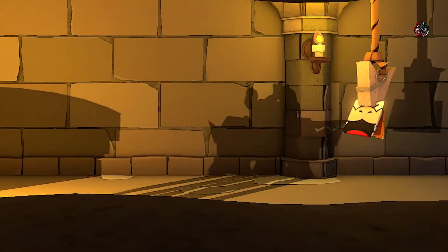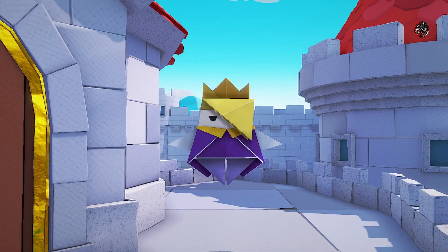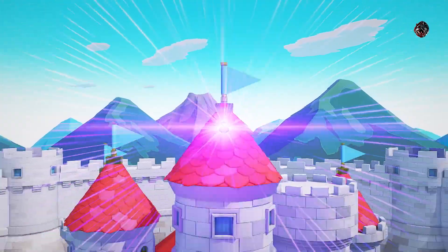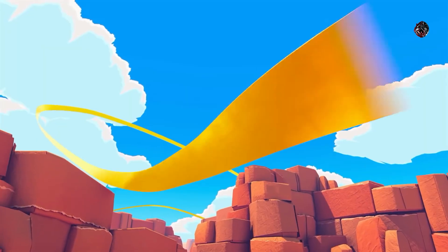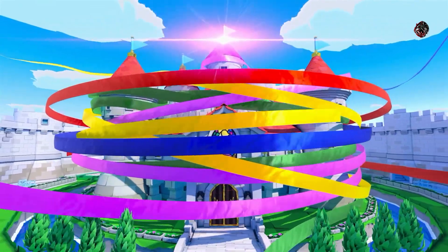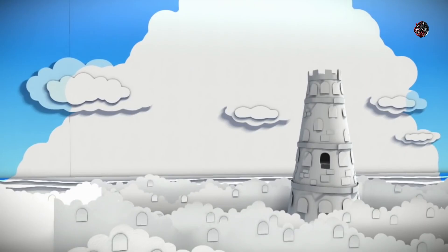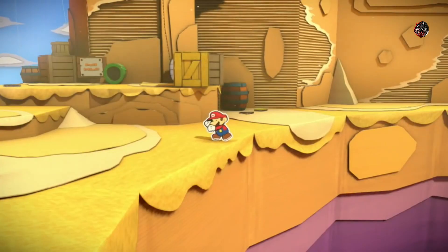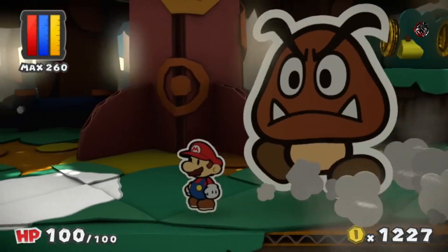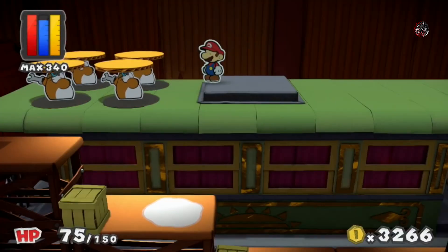King Ollie of the Origami Kingdom has invaded the Mushroom Kingdom, turning its denizens and crown princess into folded paper subjects. Few were spared, not even the usually cunning King Koopa, who was rescued mid-origami folding process, turning the mighty shelled tyrant into a small sliver of folded paper. King Ollie's plans go beyond the Mushroom Kingdom — he's bent on world domination, one paper fold at a time. The only thing standing in his way is a plucky two-dimensional plumber with a knack for ruining villains' days. Just ask Bowser!